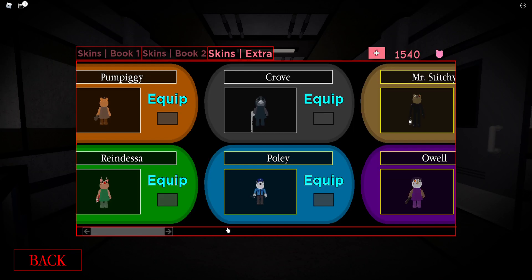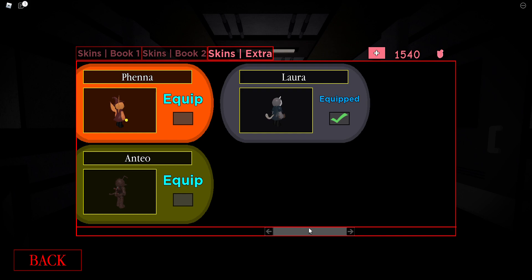So anyways guys, that's it for today's video. Hope you guys enjoyed. This was me playing as the Laura skin inside of Piggy Book 2. I just wanted to make a video of me playing as it, because I usually do this for every skin. Even though I made a video of me getting it and showcasing it at the end, I decided to make a video of me playing as it. Thank you guys for watching, and I'll see you guys in the next video. Bye!